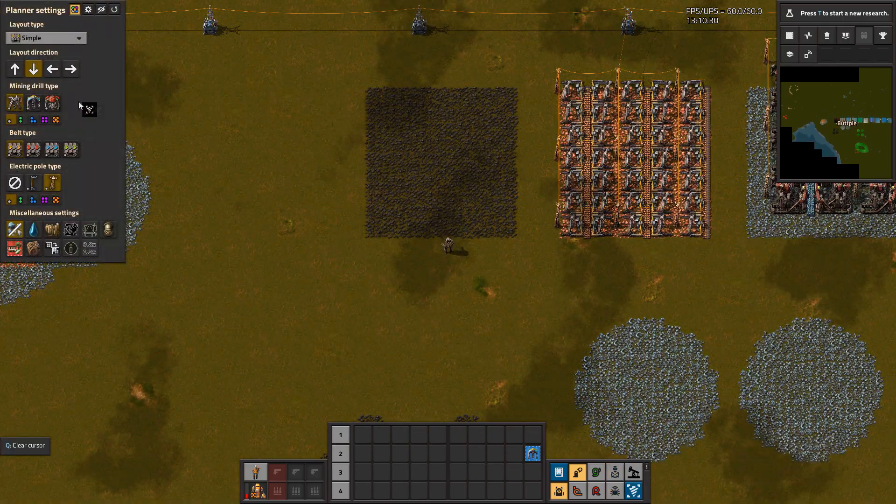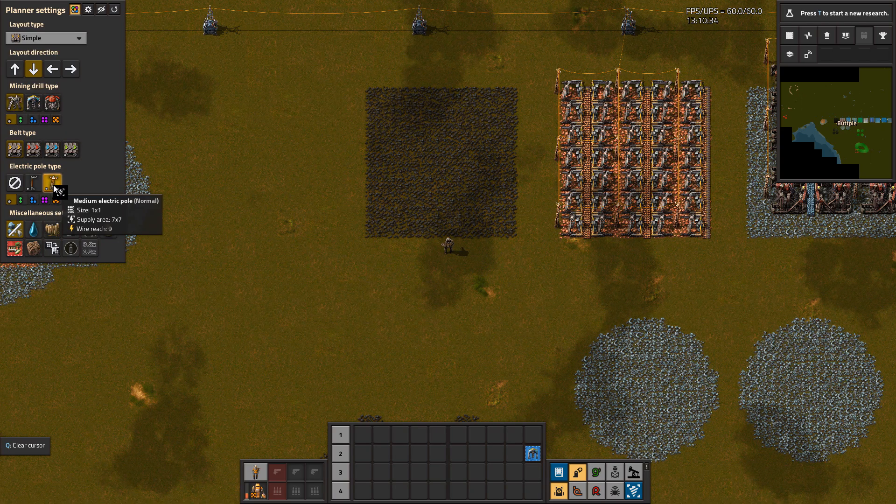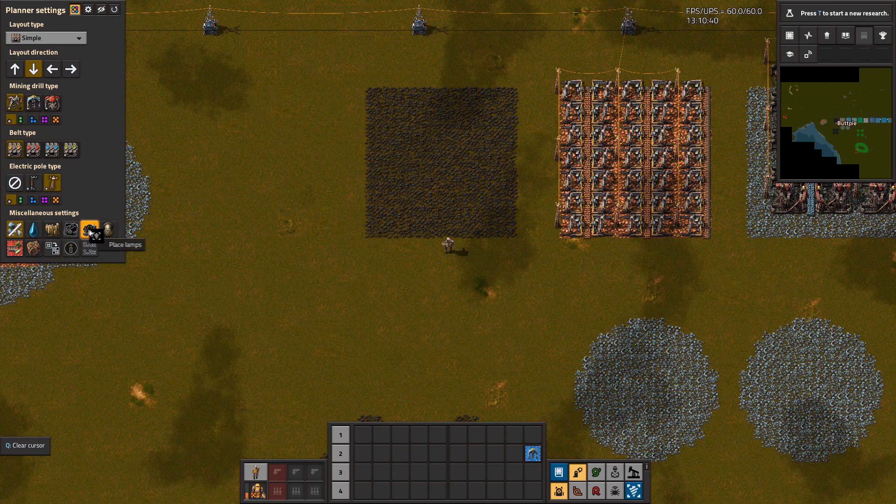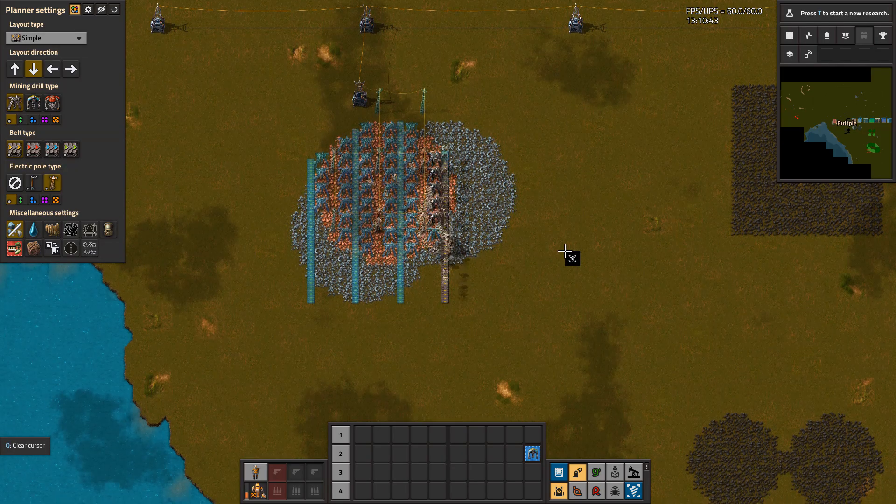It has options for every single mining entity and can use two different power poles alongside Quality, Modules, Pipes, Lamps, and even avoid unwanted ores in the case of a mixed ore patch.